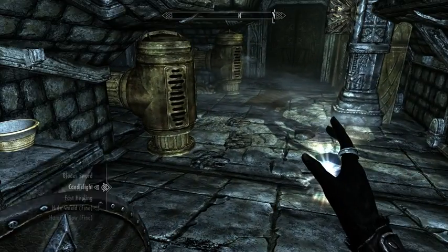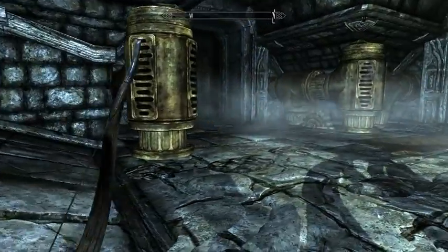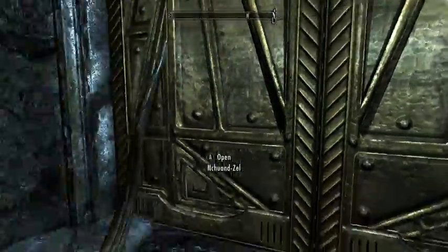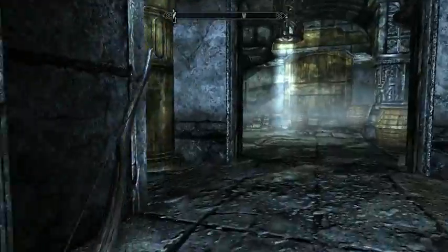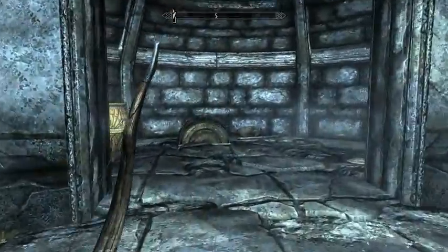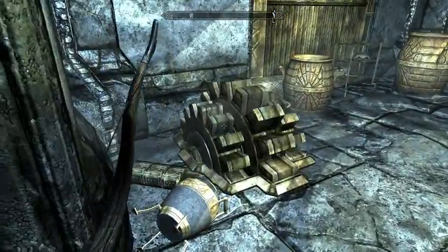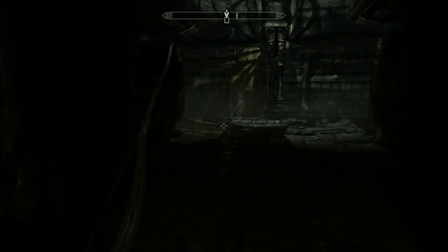We're hearing more of the sound of machinery, and I'm worried that there will be more Falmer ahead soon. This door leads back into the main area. This area appears to be some kind of storage — I don't see any enemies. Let's empty out the chest.